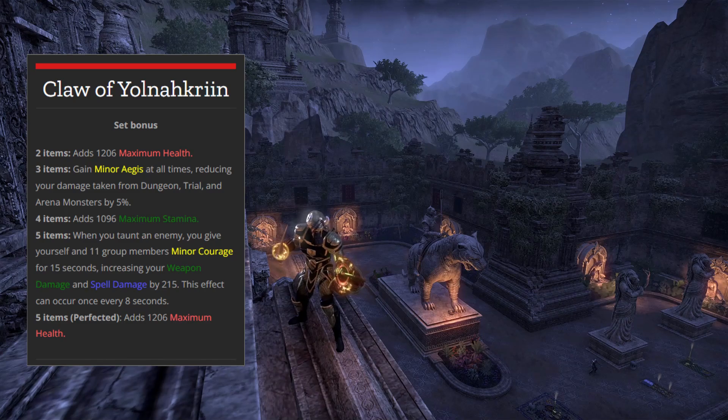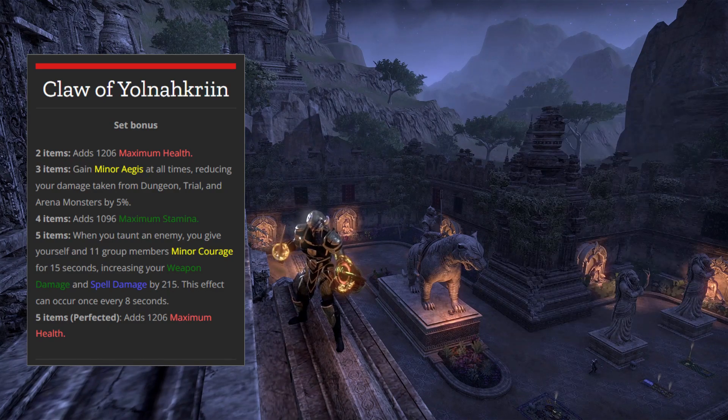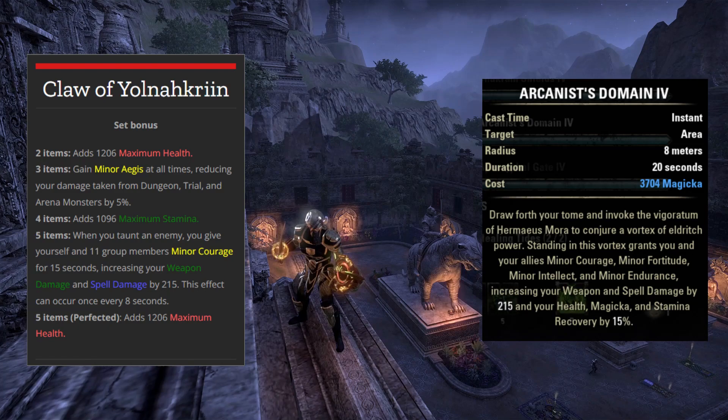This has been on the cards for a little while thanks to the minor courage buff being provided by the Oak and Soul ring and the increase in heavy attack damage dealer builds. But with the addition of the Arcanist skill, Arcanist's Domain, which is a large 20-second AoE that provides minor courage, this is the final nail in the coffin for this set.